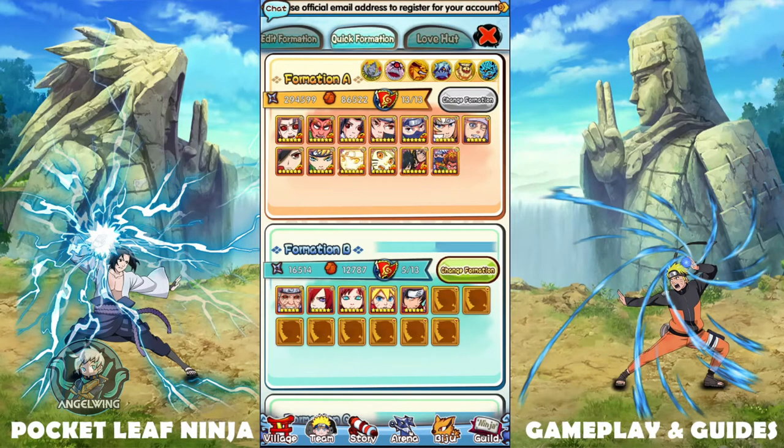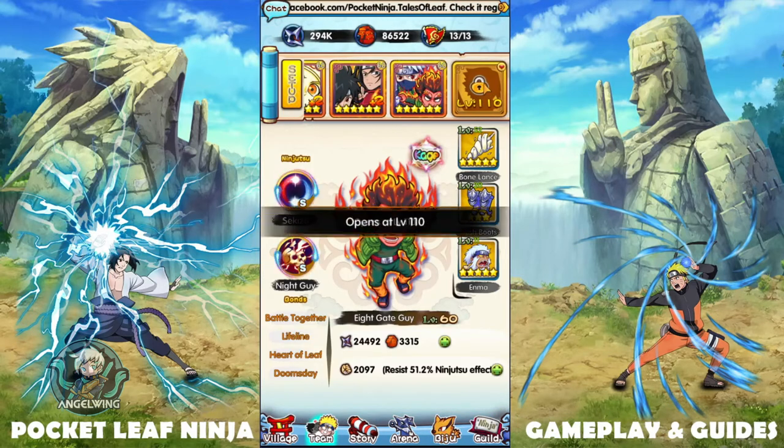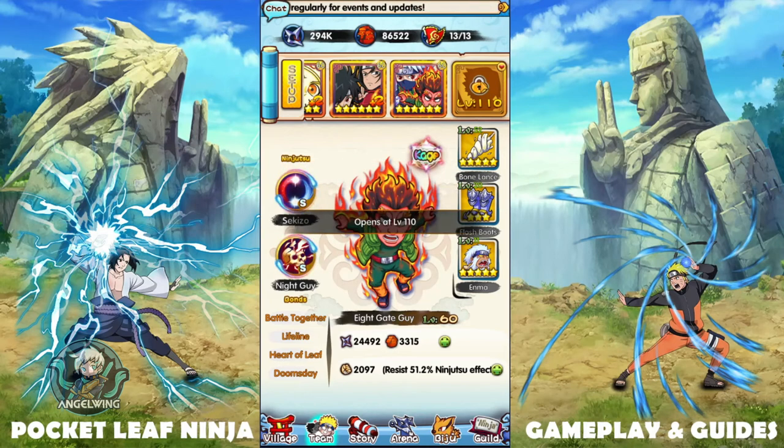Next we have the quick formation. The quick formation lets you build an attack team and then switch to building a defense team. I haven't built a defense team yet — I'm still building my attack team. Every 10 levels you are able to unlock a specific slot, so at level 110 I'm unlocking another slot. I'm not sure when this stops.